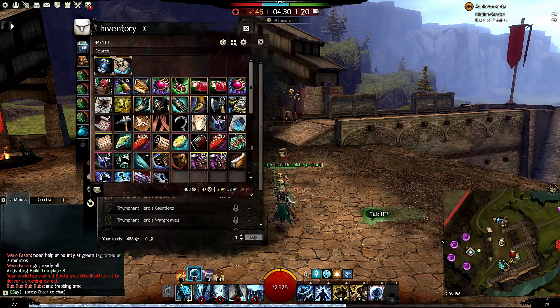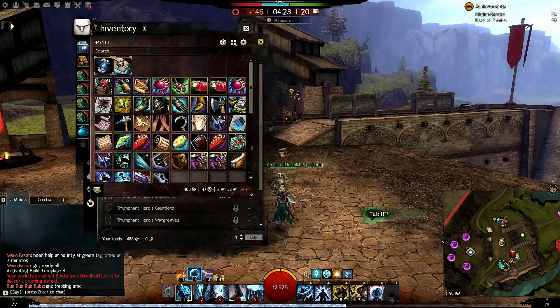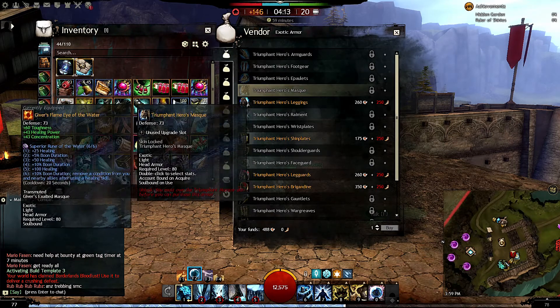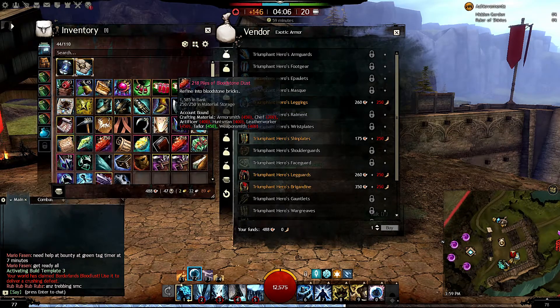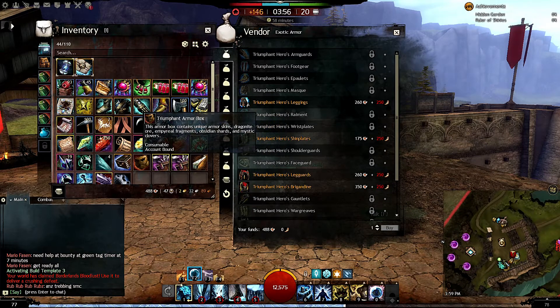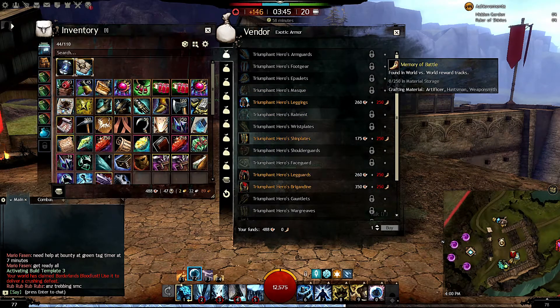Okay guys, I'm back. I want to show you this is the box that you get at the end of that track. I have some on this account already opened — I have a bunch of alt accounts. I'm going to go ahead and open the chest. If you wanted to buy this piece, which is something you really don't want to do, you would have to pay 260 tickets and 250 Memories of Battle. That's really expensive — you're better off just running the track.